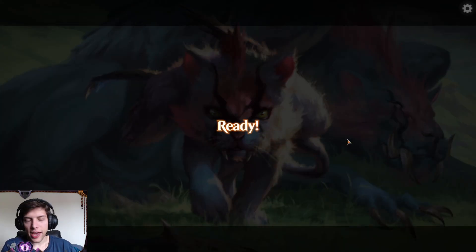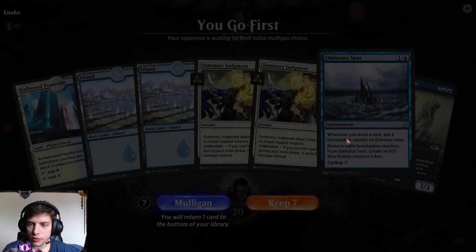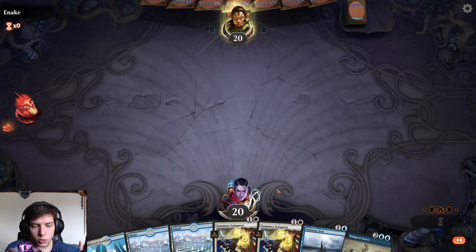I truly expect any creature-based opponent to hate me for making this video, and I'm very happy with that. Also, should probably have Doveyard in naturally, but for another time. Ominous Seas — I am super happy to see it. We have some Summary Judgment, so that's pretty good as removal. I'll take it. I like it. It's a little bit slow and we don't have our creatures, but we do have three lands.